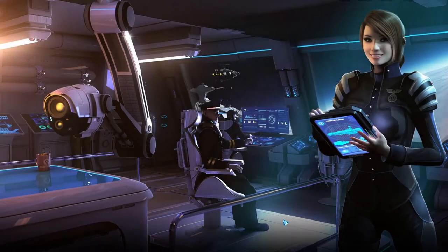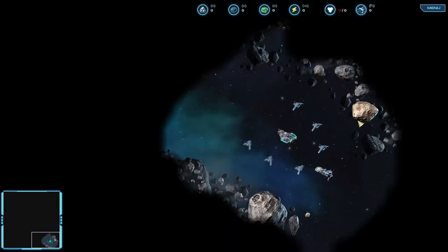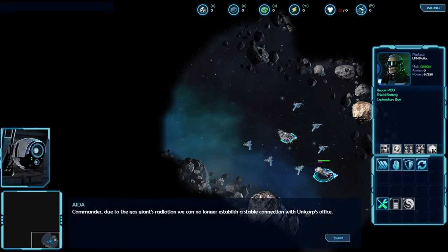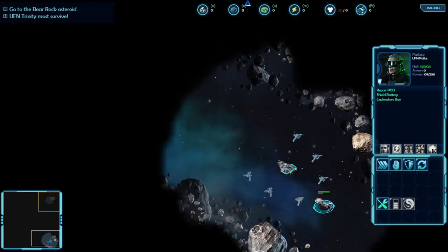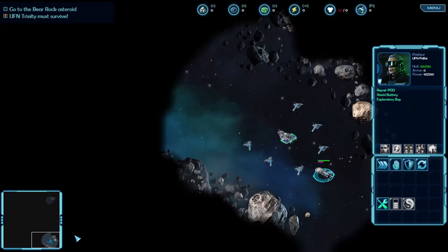Commander, I caught an encrypted Black Swan transmission. This is Salomon Zamor to all Black Swan vessels: retreat to the Bare Rock asteroid rendezvous point. Cole, this is definitely a trap - they encoded it poorly just to lure us there. Of course it's a trap, but we have to go there to find out what the hell is going on. Greg, you'll have to wait here while I investigate. AIDA, look through Unicorp's way bills and cargo lists and filter out any suspicious items. We can no longer establish a stable connection with Unicorp's office.